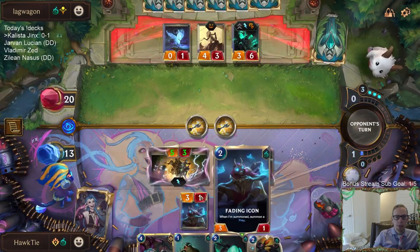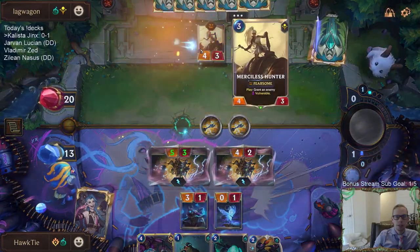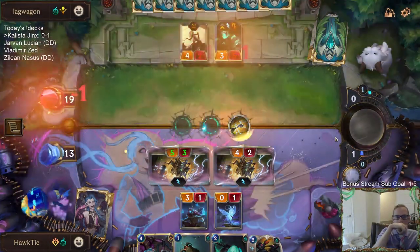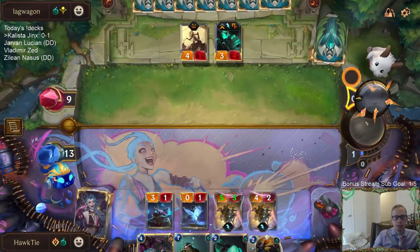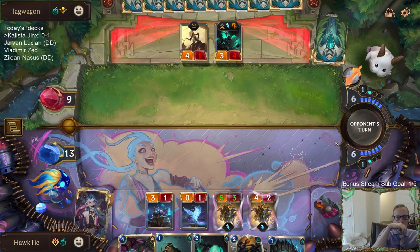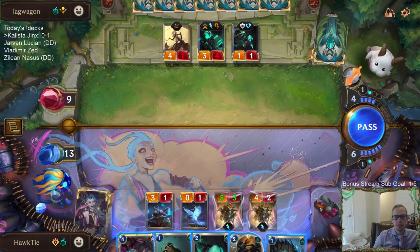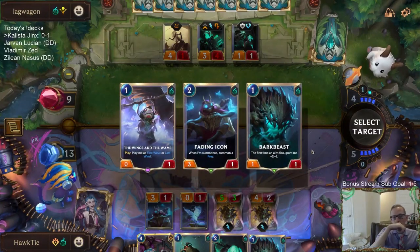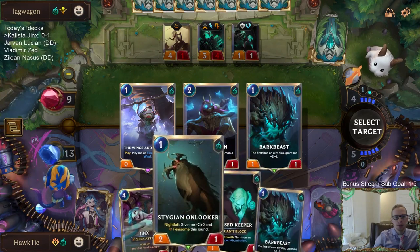I'm going to wait on the onlooker because playing onlooker and attacking with fading icon - yes we can trade with the merciless hunter, but with thresh in play I don't really want to be doing a lot of trading. I kind of regret not attacking immediately. Merciless hunter is just a great card. If I'd played stalking shadows instead we would have hit sumpworks posse - that would have been amazing. We're always hoping to hit doom beast or sumpworks posse or even onlooker.